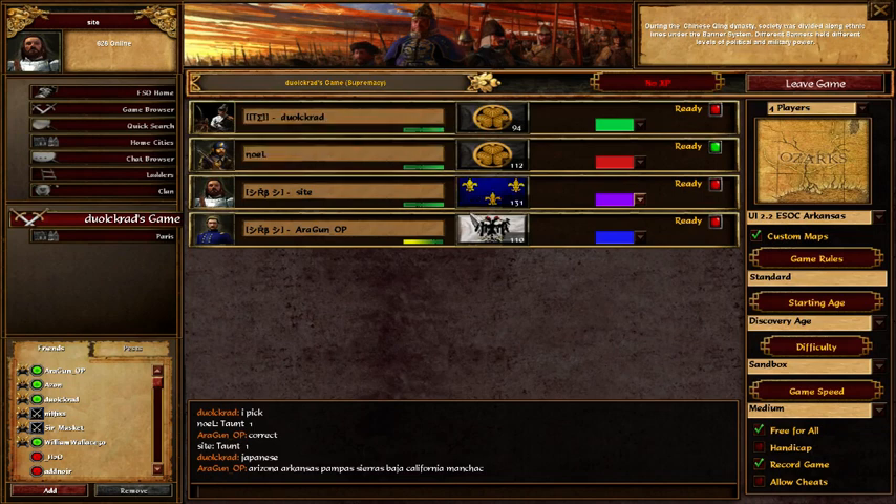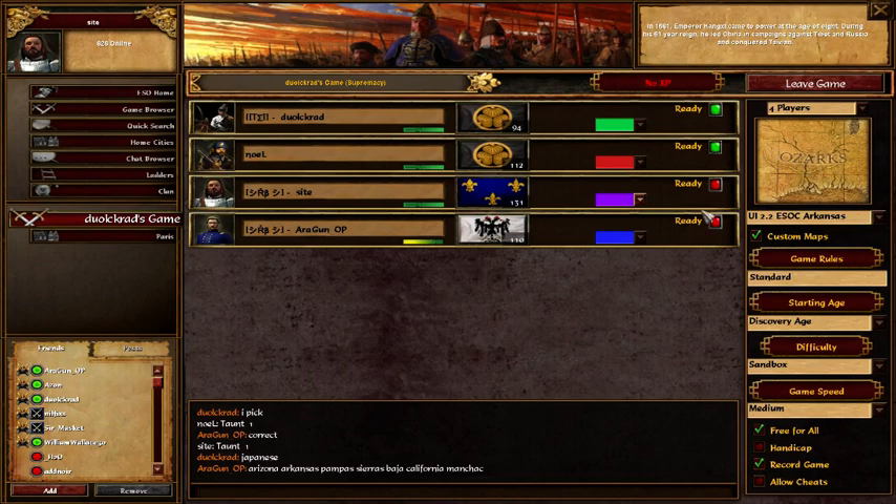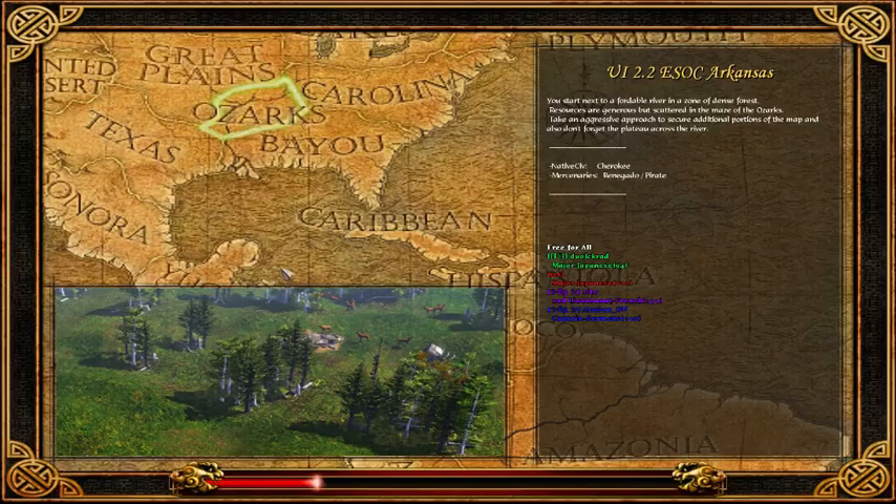Russia is actually pretty good against Japanese. But he decides to go for another mirror - we'll see a Japanese mirror. Both players have signed up. Okay, we've quickly gotten into the second game here, that's nice. It's going to be on Arkansas - looks like it's going to be a Japanese mirror.